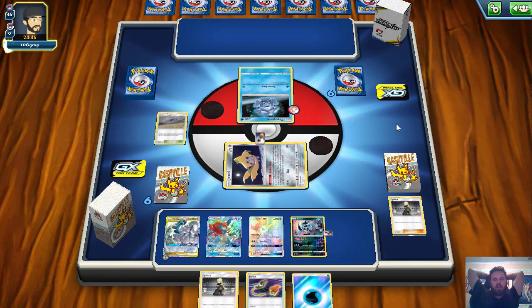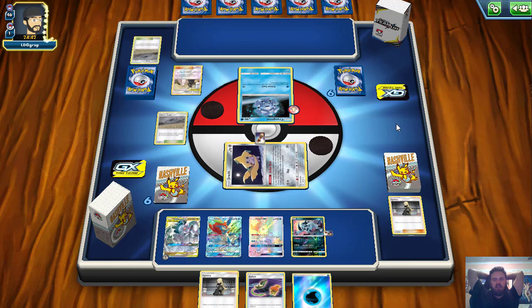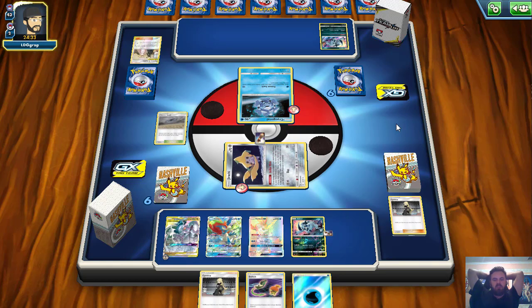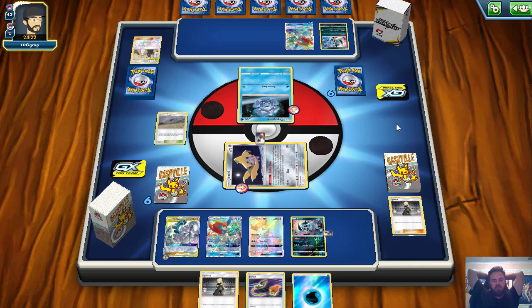We should be able to get the Alter Creation off immediately and put a lot of pressure onto our opponent. We see Cynthia and Caitlin. The only thing we're lacking is maybe a Great Catcher to bring up an ADP for an easy knockout, or just an Ultimate Ray to charge up our Keldeos. We do see an Absol of their own come down — they're trying to put the pressure back on us. No big deal, though — I think we can handle that pressure just fine. Our hand is looking insanely strong.